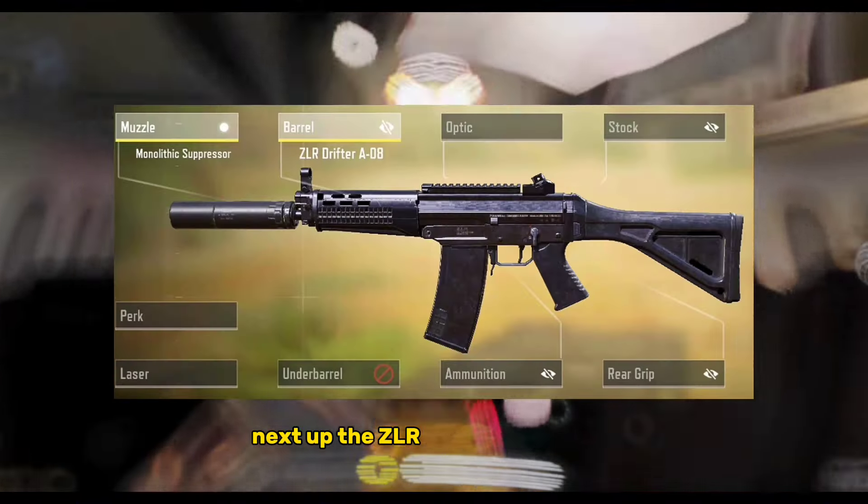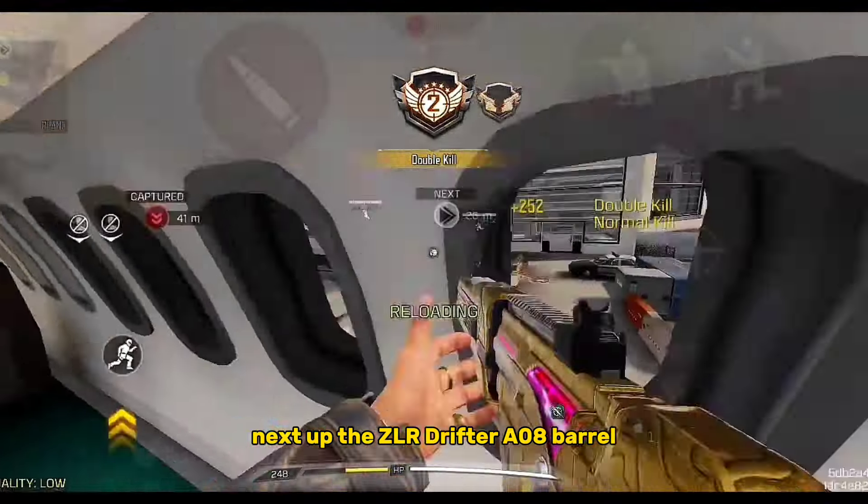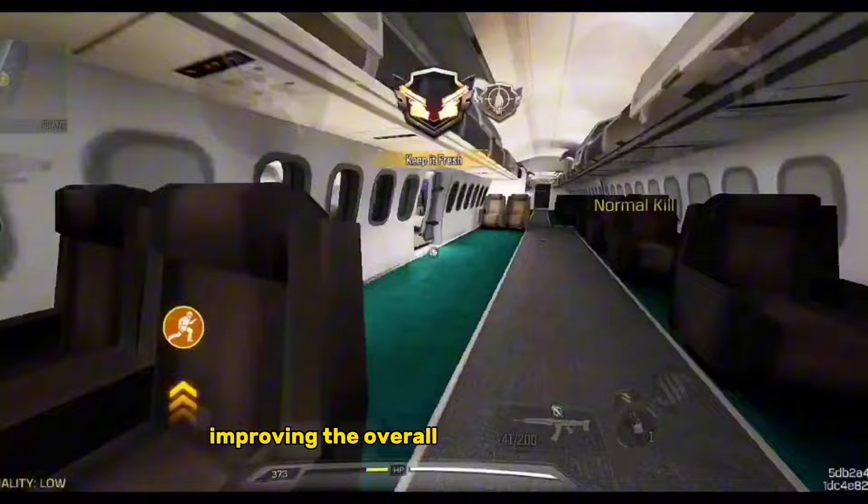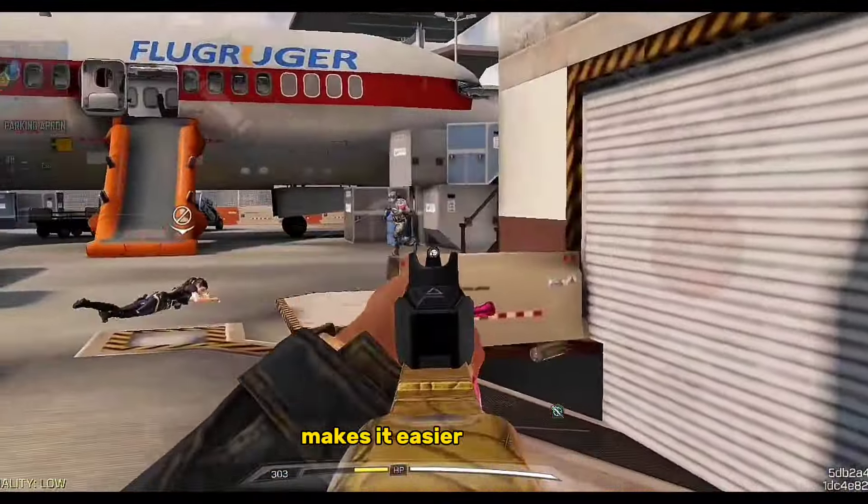Next up, the ZLR Drifter A08 Barrel. This barrel attachment enhances mobility and reduces recoil, improving the overall control of your gun and making it easier to handle.